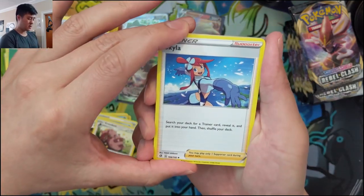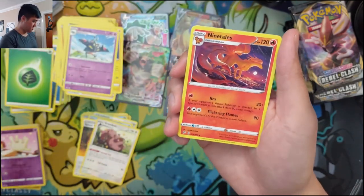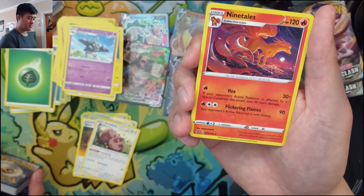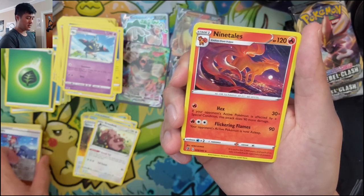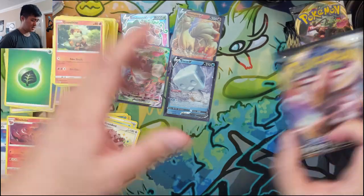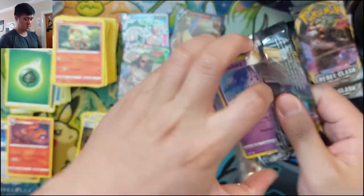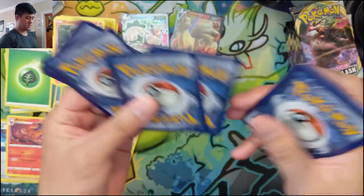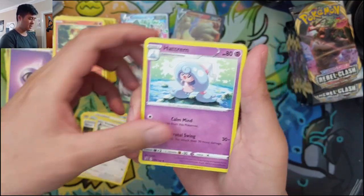Skyla — search your deck for a Trainer card, just a straight-up reprint. Reverse holo Skyla as well. Then a regular Ninetales — Hex: your opponent's Pokémon affected by Special Conditions takes 120, and Flickering Flames puts the opponent's Active to sleep. Don't think that's quite strong enough. It's been a while since we got a hit. Psychic Energy — let's keep getting those special energies.